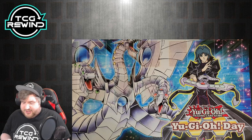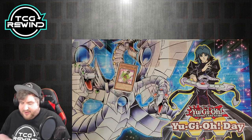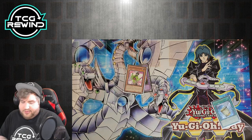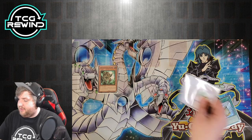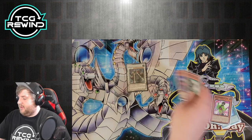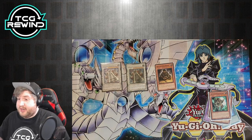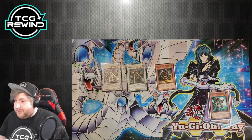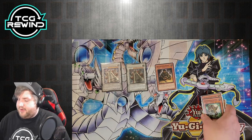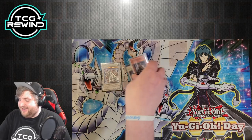The same combo works with Instant Fusion: Kamoichi, activate Instant Fusion to get Cybersaurus, additional normal summon, synchro for 8, get Beredo, Beredo gets the level 4, synchro for 8 again, special summon Strategist, it changes battle position, and you draw two cards. So basically any way to get a level 5 on field plus a level 3 tuner and a level 4 is the combo.